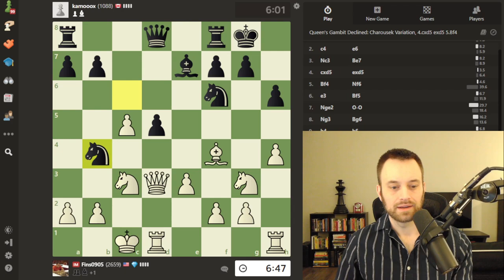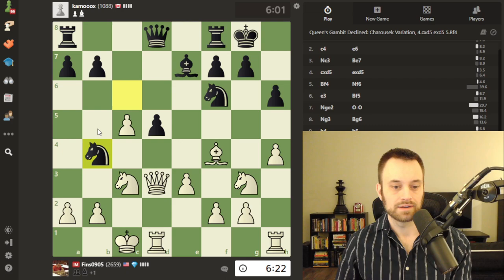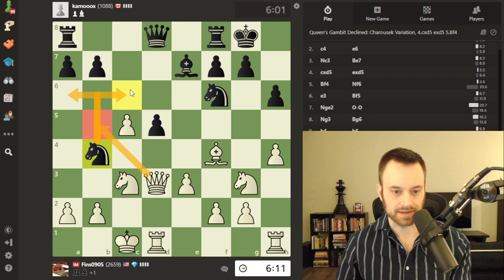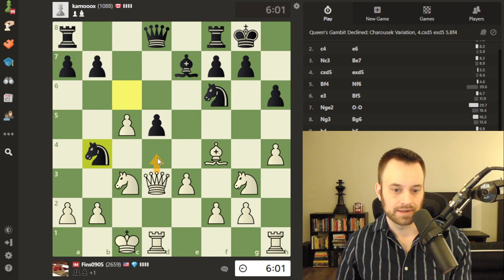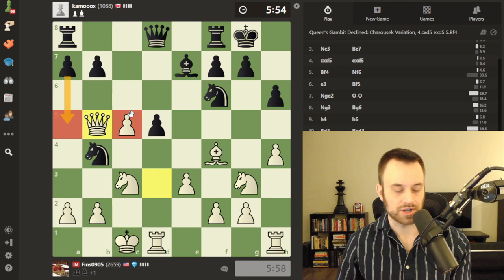I'll figure out whether I want to put the queen on b5 or d4. Instinctively I'm leaning towards queen b5 because it prevents queen a5 as a defense — that looks nice. A2 is defended, so no worries there. If the knight retreats, I'd imagine I have options: if it goes to a6, maybe pawn c6; if it goes back to c6, I could take b7. Queen d4 also looks decent but black could repeat and also play queen a5, so let's opt for queen b5.